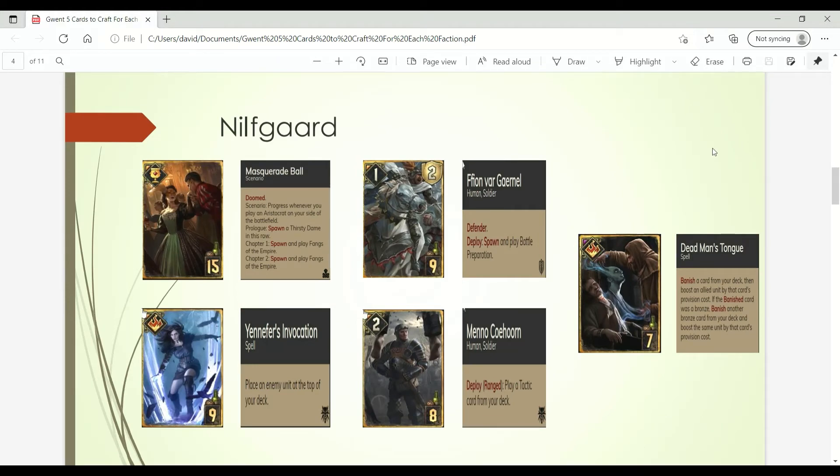Next up we have Nilfgaard. The first card you should craft is the Masquerade Ball — this is a scenario that is very powerful. No matter how much it's been nerfed by the developers, it still continues to see play in a lot of relevant Nilfgaard decks. It synergizes with playing Aristocrats and being able to remove tall units. You can slot this into any Nilfgaard deck, and as long as you have Aristocrats, you'll be able to get maximum value out of this card.